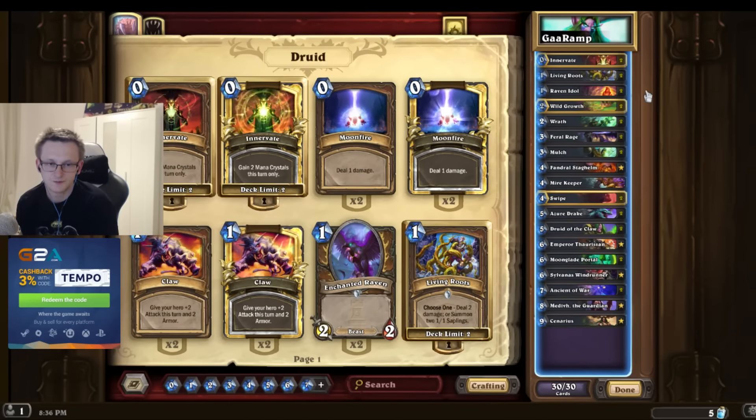We have Fendral. But in a deck like this, I don't have any combo finisher - I don't have Savage Roar or Malygos. So the game will usually go long against control, and then you need Mulch to just get rid of cards like Ragnaros, Golems, or even your opponent's Malygos.